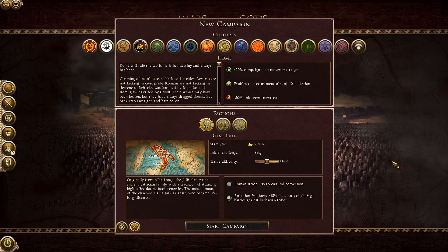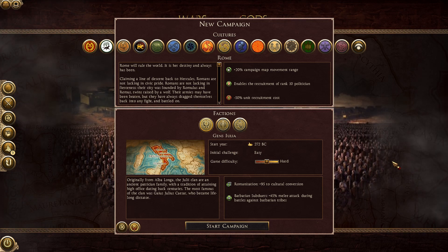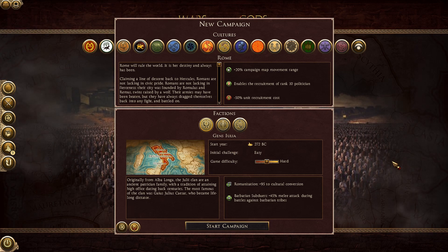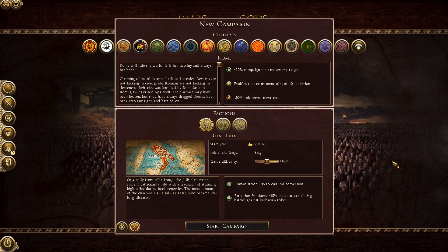Hello everyone, ProxyWar here, and welcome back to the channel. We're starting a brand new Let's Play for Total War Rome 2, and we're going to take a look at the War of the Gods overhaul mod. Essentially, it's a total overhaul mod for Rome 2 which changes loads, adds loads of units, buildings, icons, mechanics, population. There's tons and tons of stuff that gets added into this.